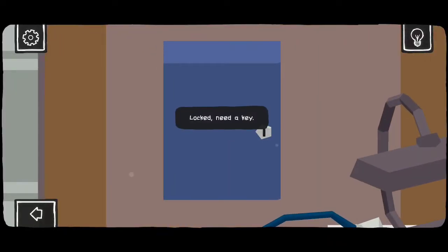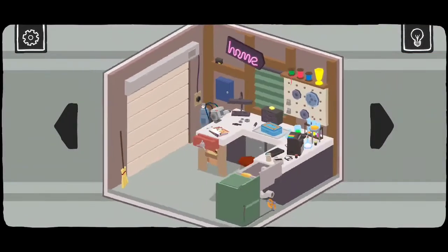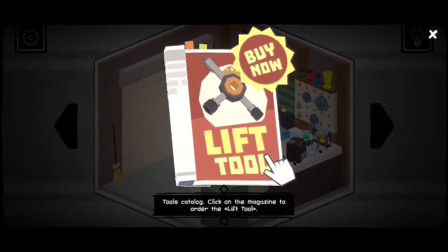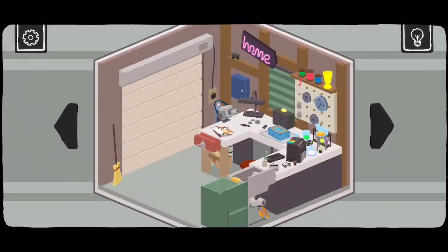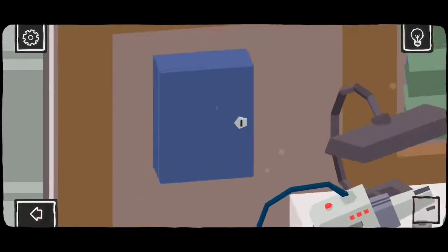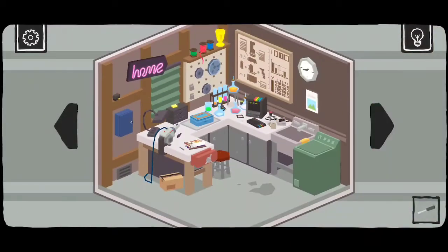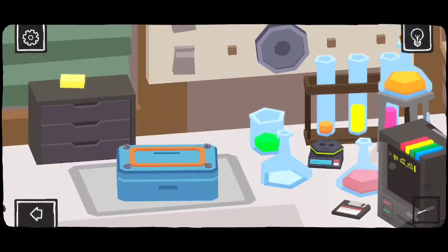I've got a cabinet here that's locked — needs a key. Let's get that. So this is the unlock portion you need to unlock the later parts of the game, but we'll leave it alone for now. We have a screwdriver. I can't jimmy open the lockbox with the screwdriver, but I can use it because it does have some screws here.